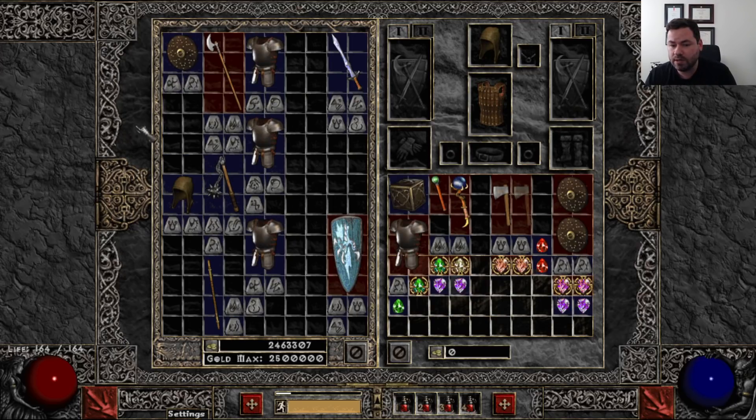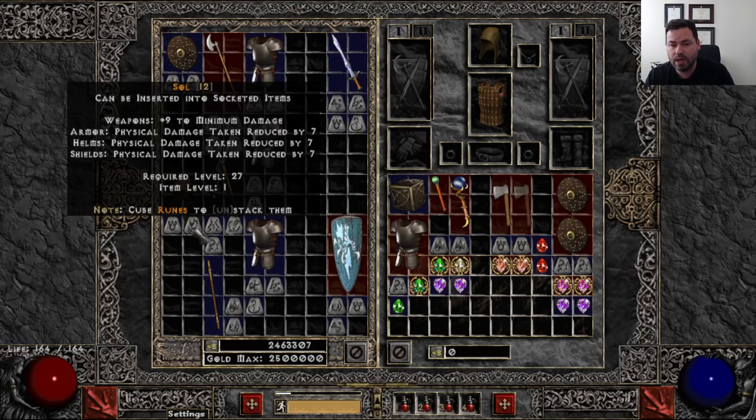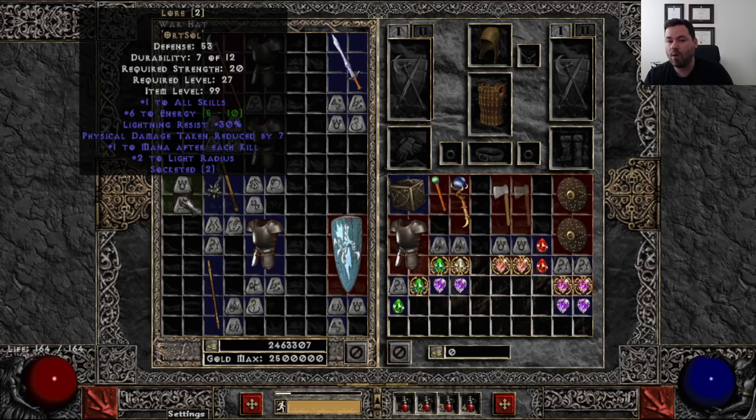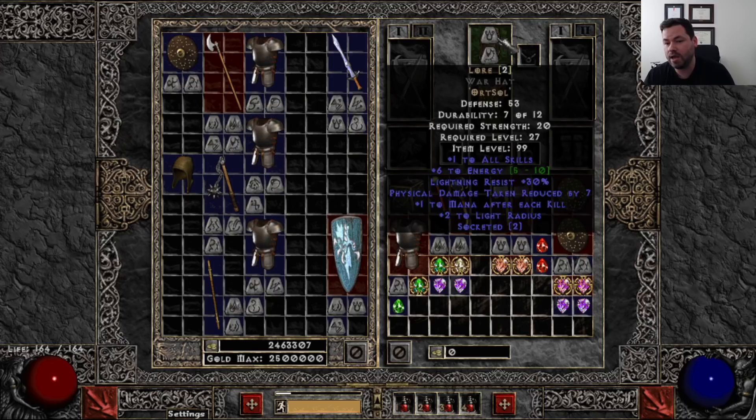For something a little later in the game, the Sol rune is something you're probably not going to find until Nightmare. I believe Sol is the highest rune you can find from the Normal Hellforge quest — and that gives you Lore. This is kind of what you want to be wearing by the end of day one or day two. Plus one all skills is huge. 30 Lightning Resist is really nice, mana after each kill, a bit of flat PDR — all these things matter in the early goings.